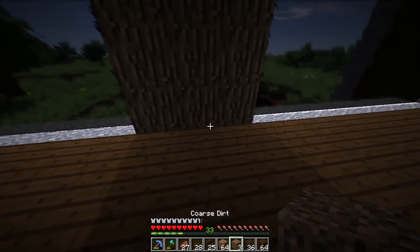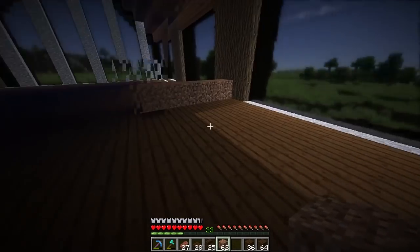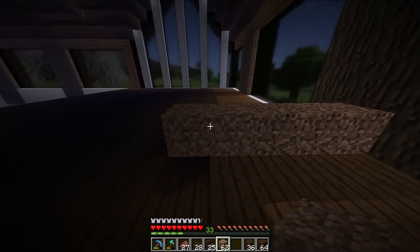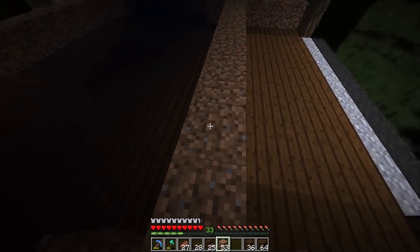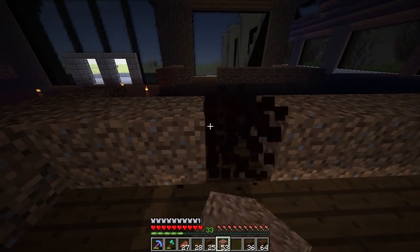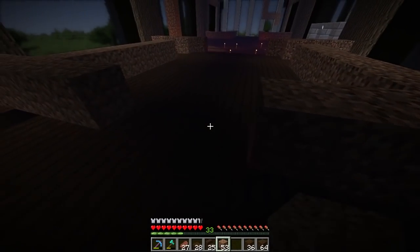Someone also said in the comments 'stop using this texture pack, it's horrible.' I'm not using a texture pack - I'm using shaders. I think they didn't understand I was using a shader pack. I'm going to stick with shaders because a lot of people liked it. Sorry if you don't like it, but it doesn't make too much of a difference - it just adds shadows. It's like real life - you can't go outside and say 'turn off the shadows.' You can't do it in this game either.